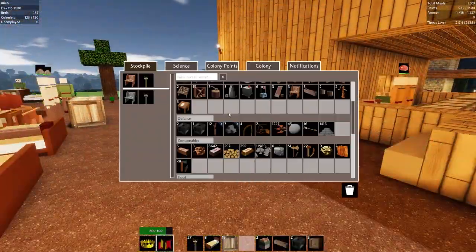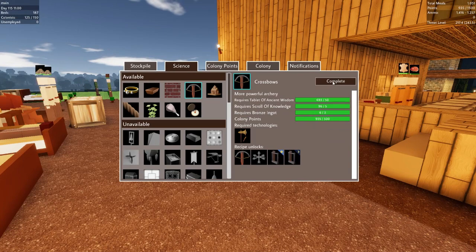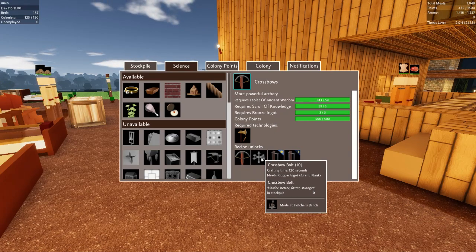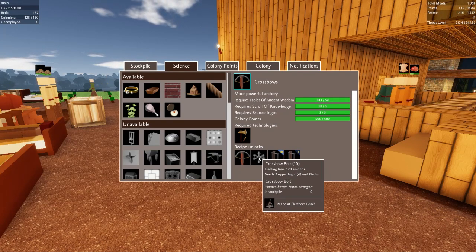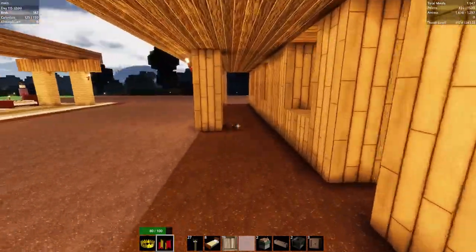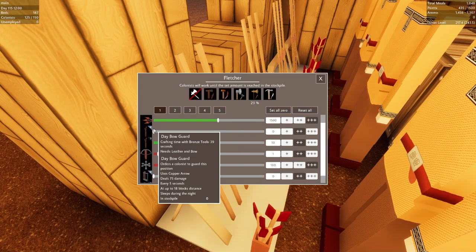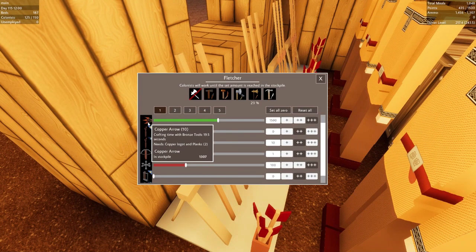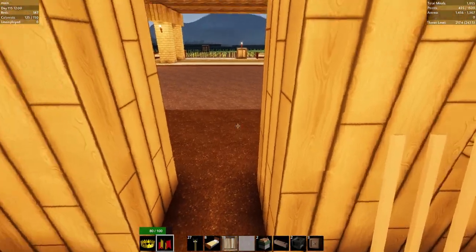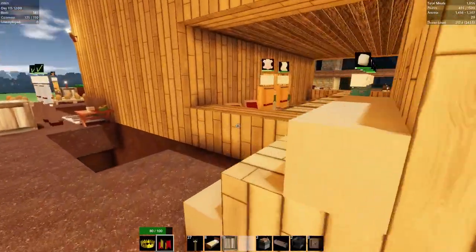On the science front, let's take a look at unlocking the crossbowmen — basically have everything we need, so let's go ahead and do that. That'll give us crossbowmen at night, which basically does double the damage of the regular archers. However the ammo is more expensive to make — requires 4 enginths to make instead of the regular arrow which costs 2 enginths. So double damage but double the expense.